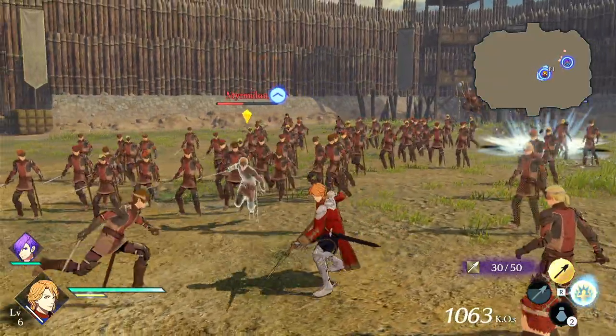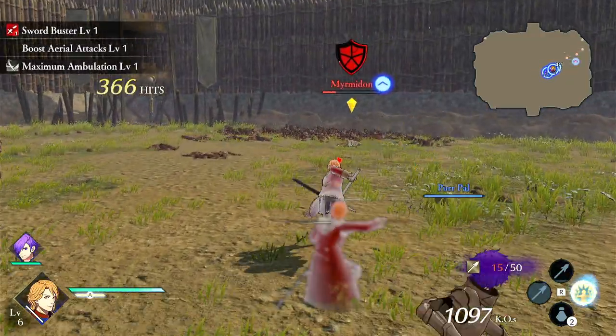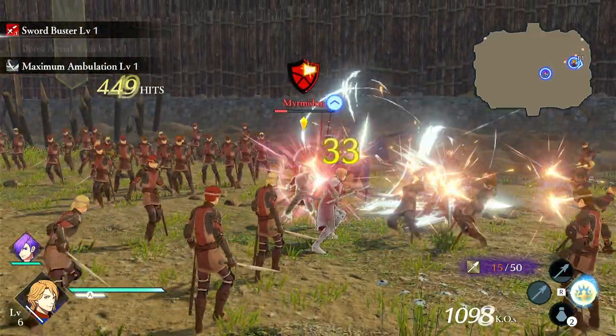You can see here that Myrmidon is weak to us because it's a sword user, and we can just destroy it easily and get our cool attack off.